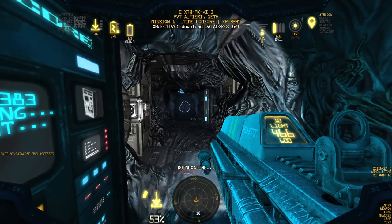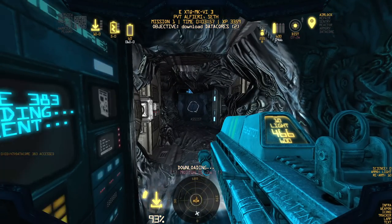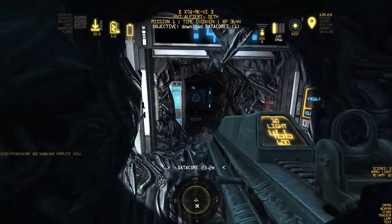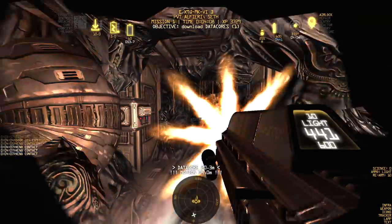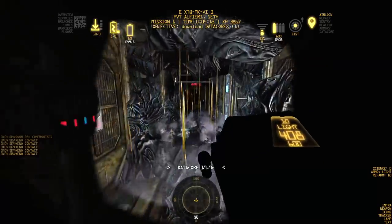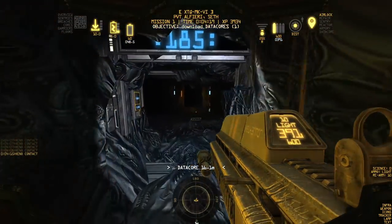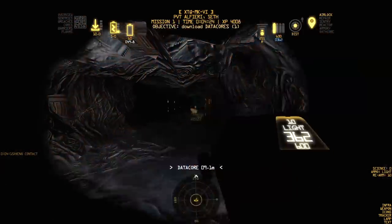I think they're trying to break through the door — you can see it deforming. The last data core is that way so we need to go. As you can tell from the gunplay, this is not a game for people with epilepsy — there are a lot of flashing lights. I actually have most of them turned off right now.